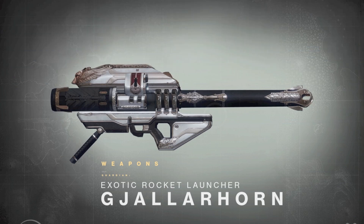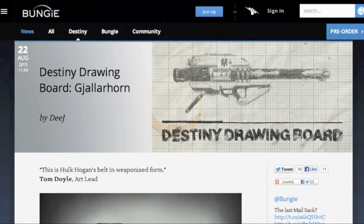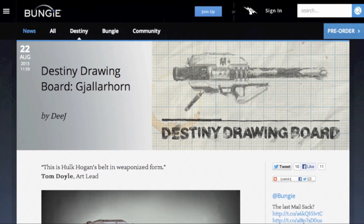Today I will be taking an in-depth look at the awesome exotic rocket launcher known as the Gjallarhorn. This is the second installment of my exotic weapons list. This exotic weapon was seen for the first time in the E3 gameplay demo and was also recently featured on the Destiny Drawing Board over at Bungie.net.